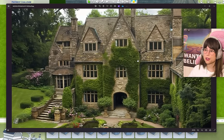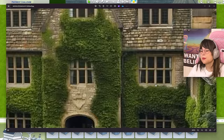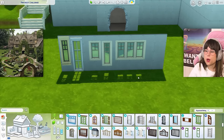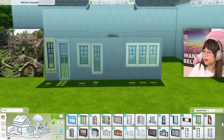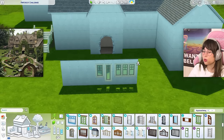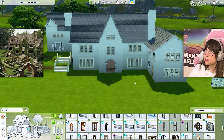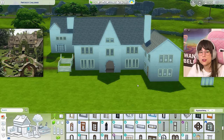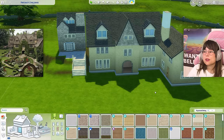Now we have to figure out the window situation, which I'm so excited about — I love windows. I've looked through every single window I have. I don't have all the packs unfortunately because I have a student loan to pay off. I think I'm gonna go with these from Cats and Dogs. They're sort of similar to the picture — not really, but kind of. Anyways, it's looking fabulous.